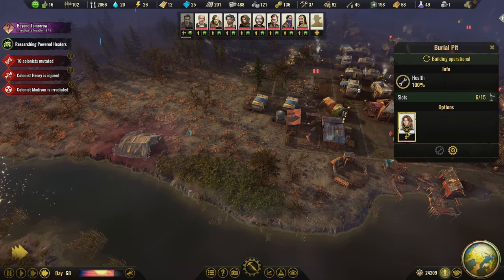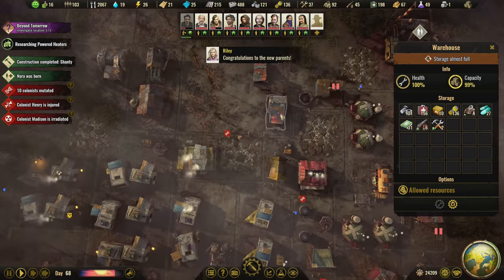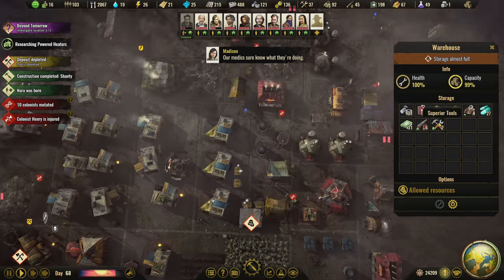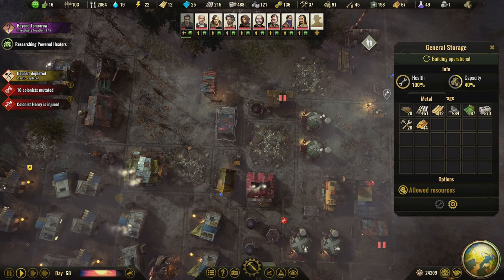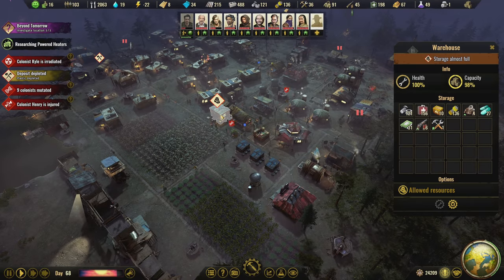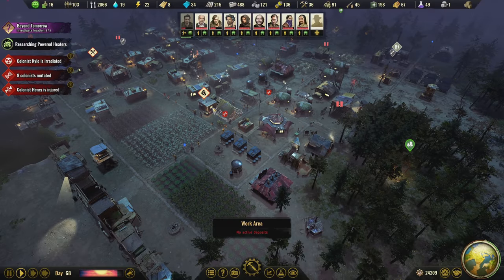We do have this burial pit — there's somebody going out getting all the dead bodies and bringing them to bury. This storage is almost full, I probably need another one. Let me check — it's 40%. This warehouse stores a bunch of stuff, the same as the general storage. Maybe I shouldn't be really concerned, but this one is at 87% capacity.